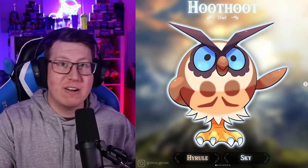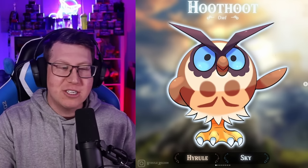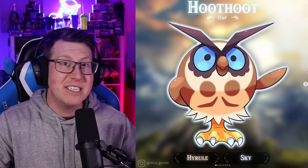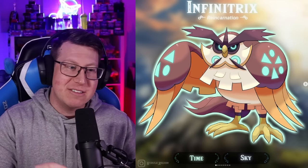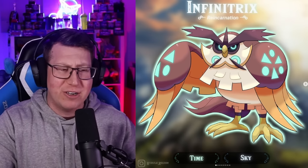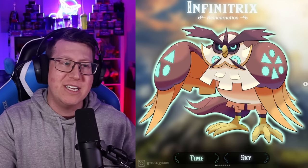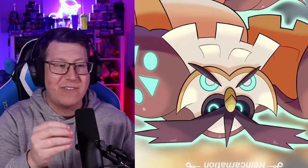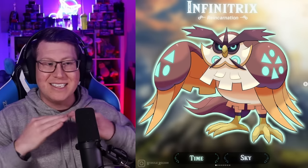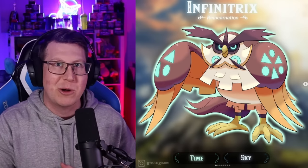Our next Hyrulean form is Hyrulean Hootute, obviously based off Kaepora Gaebora, our main owl. But it doesn't evolve into Noctowl in this region. It evolves into Infinitrix, which looks like an upgraded version of Noctowl - really glowing and very cool. If you turn the face upside down it still looks like a face. Those parts underneath it are actually meant to mimic parts of a clock as well, which fits perfectly with this Pokemon.